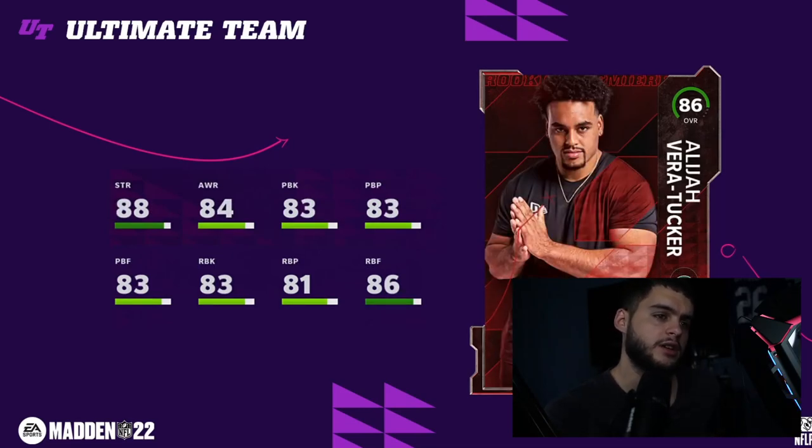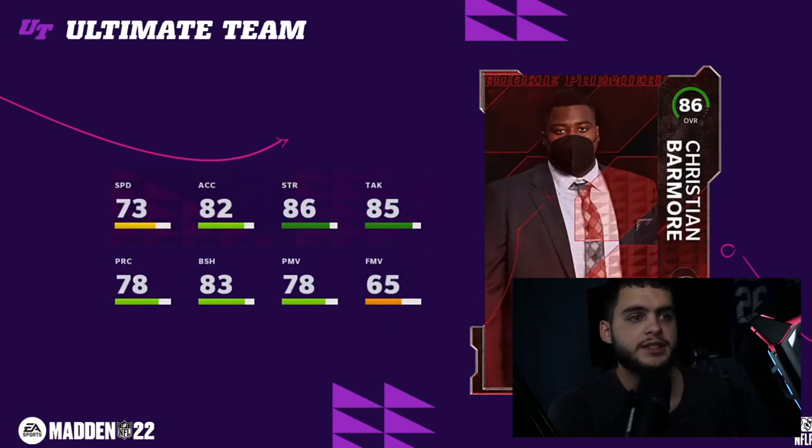Coming in at number nine is Elijah Vera-Tucker. It was hard putting him here because I do like getting a NAT guard, but at the end of the day it is a guard. There are a lot of good options — this is probably the best crop of rookie premieres you've ever had. Mid-80s pass blocking and run blocking, but overall not a great option being a left guard. There are better options here.